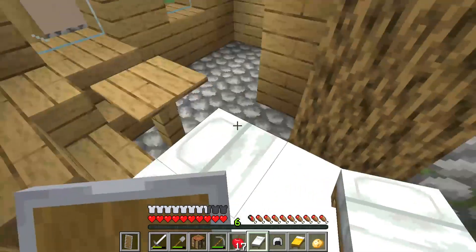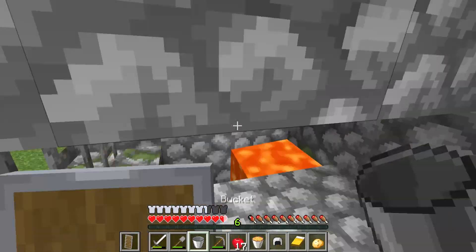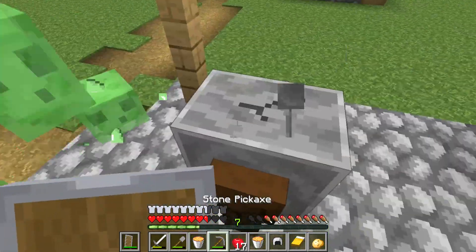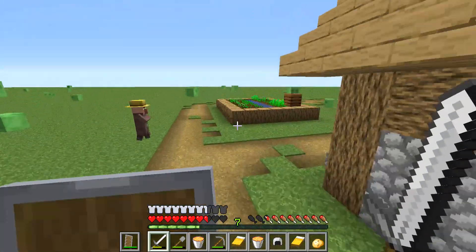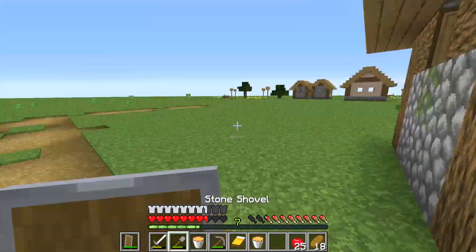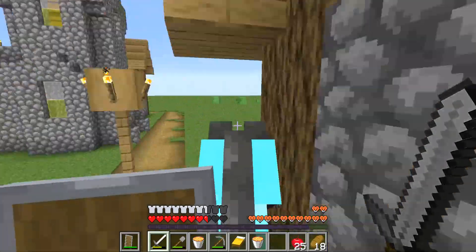I was expecting obsidian or diamonds. Sadly I got neither, but that's not too important. I do however get two buckets, which is useful because now I can get two pieces of lava rather than just one. Now I should theoretically have enough to make an enchanting table and a nether portal. Of course, I first need to get diamonds — but where am I going to get them? From a blacksmith.